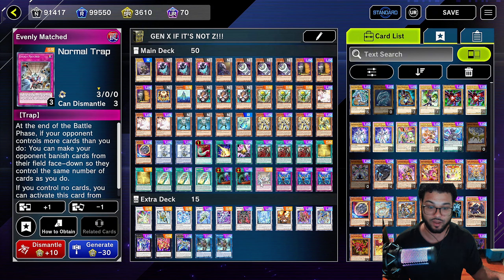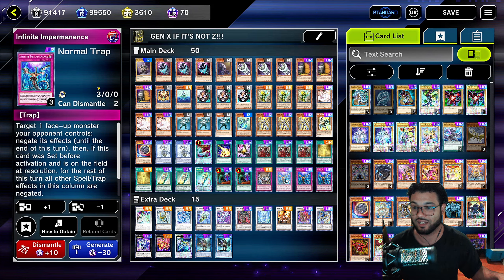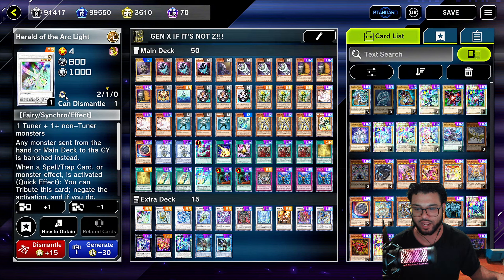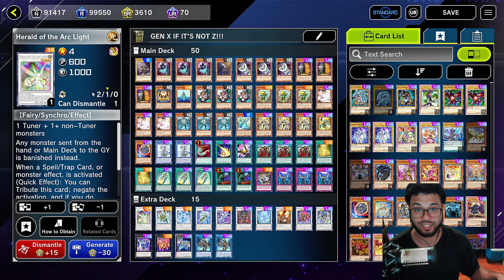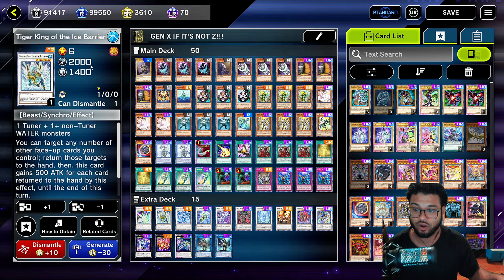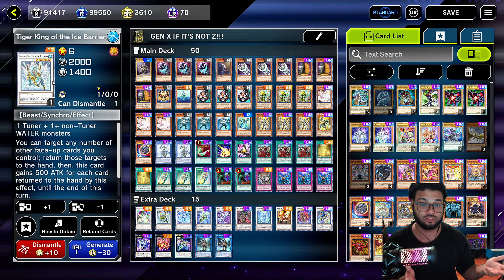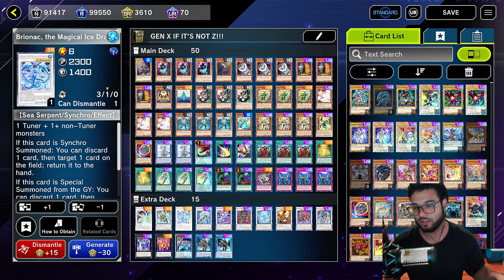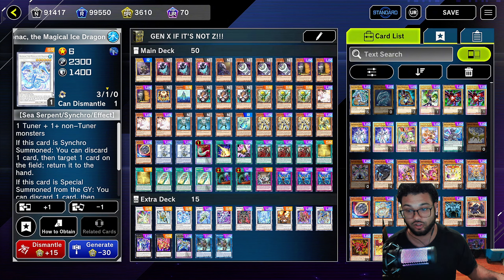We're going to run one Harpie's Feather Duster for going second shenanigans to break some boards, one Lightning Storm, one Triple Tactic Talent because I'm talented, and three Triple Tactic Thrusts — we're playing normal monsters so we can activate it to set down a trap going first, or get out more breakers if we need to. We're going to run two copies of Wall of the Imperial Tomb and three King Sarcophagus. If you don't have three because it's a UR, just run more copies of Wall of the Imperial Tomb. We're also going to run two copies of Called by the Grave, one Evenly Matched, and three Infinite Impermanence.